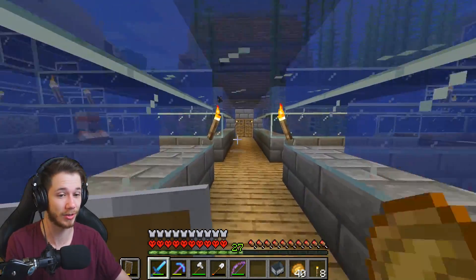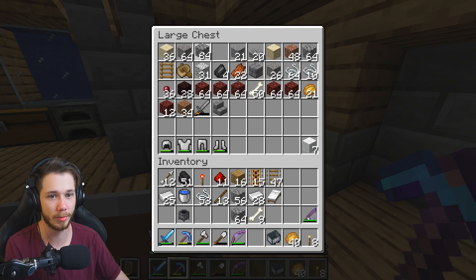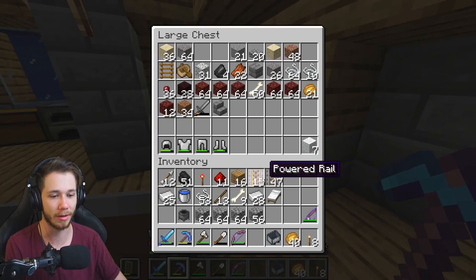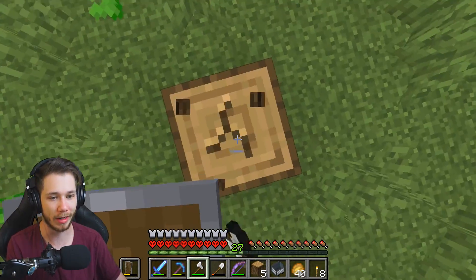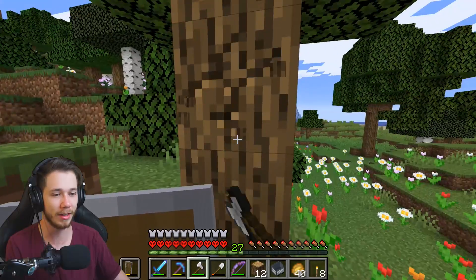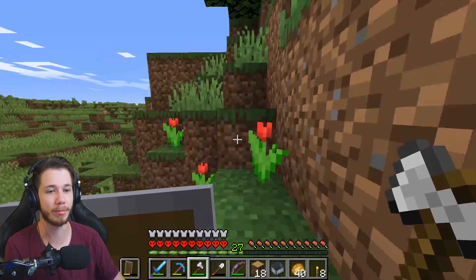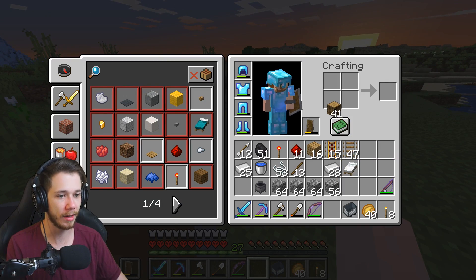Next up we're gonna go into the nether. I'm gonna need a lot of cobblestone — going to the trash chest to grab a bunch. I'll also need a ton of wood. I'm basically gonna make this right next to the portal so I don't have to travel far — just run straight to it. I should make hoppers as well; hoppers would make everything a lot easier, but the way I have to do it without silk touch might not work perfectly.